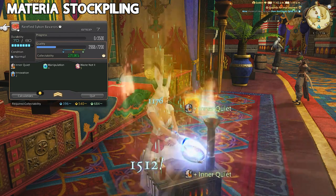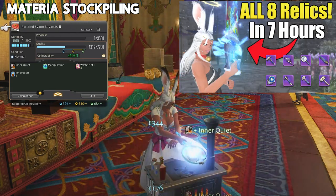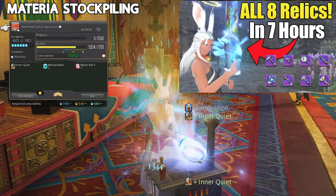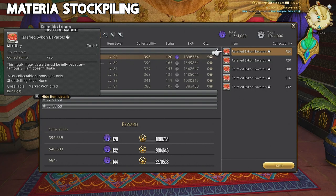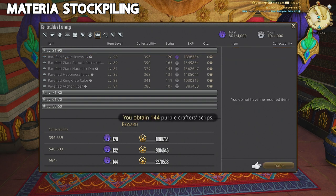If you want to learn how to get all your crafter relics pretty easily in about 7 hours, you can check out this video here. After you make a ton of these and buy 10 materials from the script vendors, you can also pick up immutable solutions, because we don't know quite yet if we're going to need those and they can skyrocket in price as well.